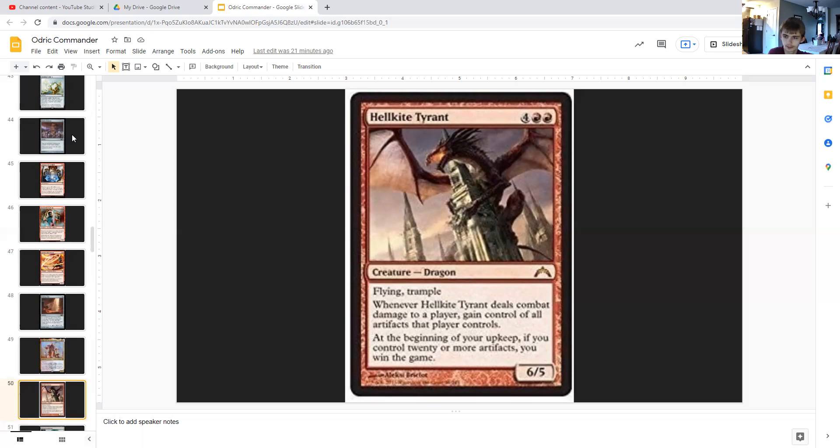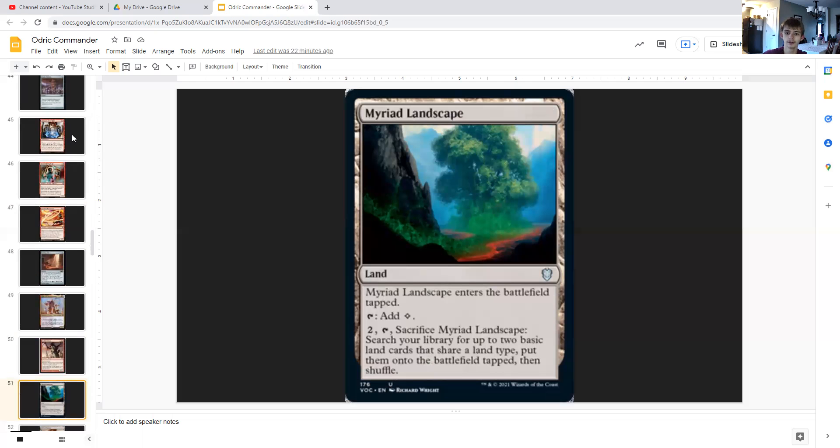Our 50th card — previously seen in the Strafond deck — now moving to Odric Blood Cursed: Hellkite Tyrant. For four generic and double red, it's a 6/5 dragon with flying and trample. When it deals combat damage to a player, you gain control of all artifacts that player controls. At the beginning of your upkeep, if you control 20 or more artifacts, you win the game. With all the blood tokens we're creating as artifacts, this can win us the game pretty easily.